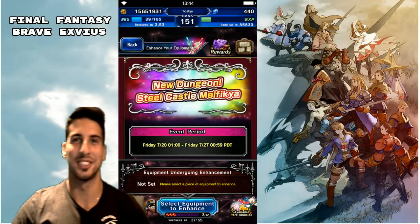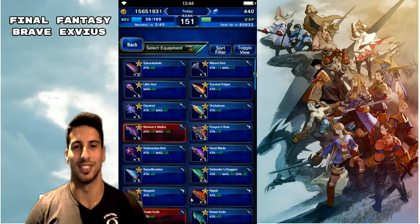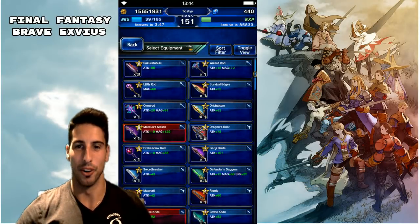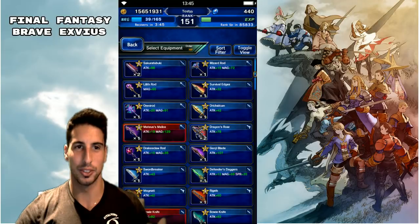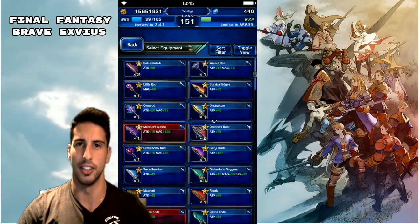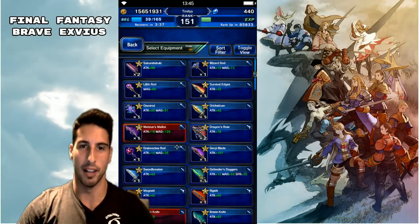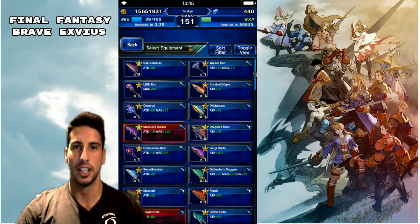Hey, what's going on guys, it's your boy Tolston. Today we are back with another Final Fantasy Brave Exvius video, and we're gonna do something really cool — the new dungeon where you're able to get new abilities for your weapon. I still have Castle Malfikia, so we're gonna do this.